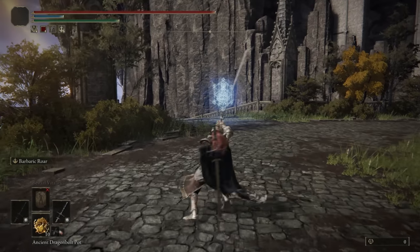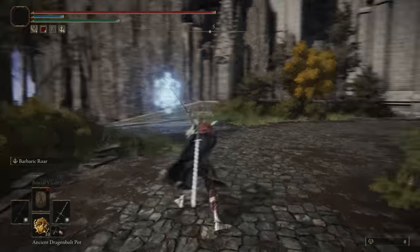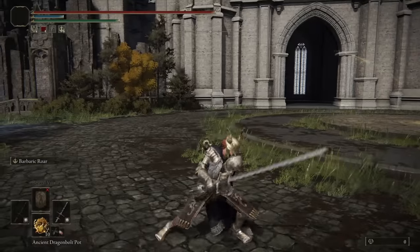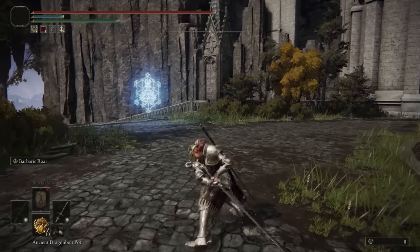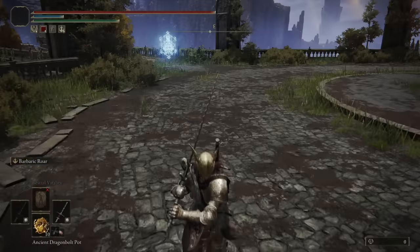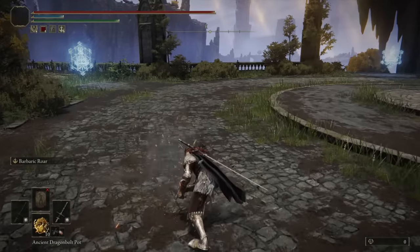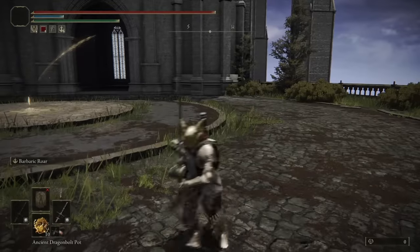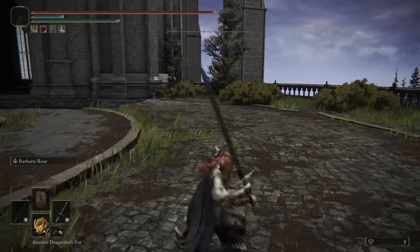Taking a look at the moveset of the Flamberge, the two-handed light attacks are the Vertical Slashes. The Heavy attack is the Horizontal Slash followed by a Secondary Horizontal Slash — it's not one of those unique heavies that change depending on how long you hold the animation, just the regular Horizontal Slash. And then we have all the different running attacks: the Running Light, the Running Heavy, and the Backstep Running Attack. I tend to use the Running Light and the Backstep Running Attack a little bit more, personally.